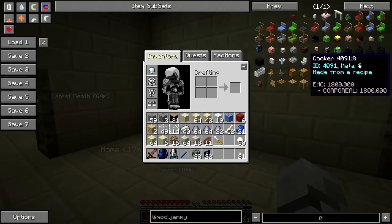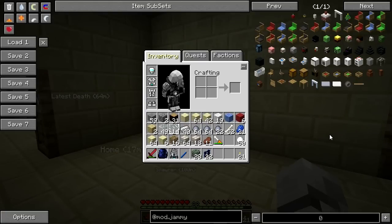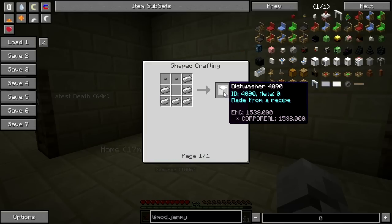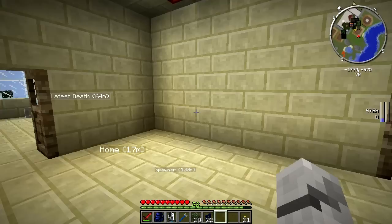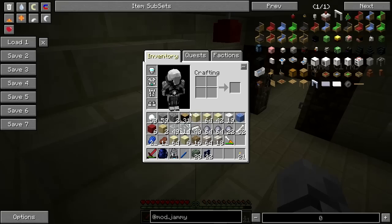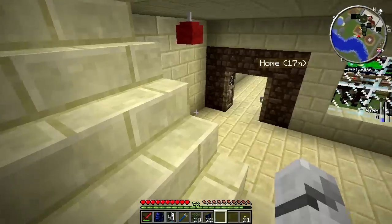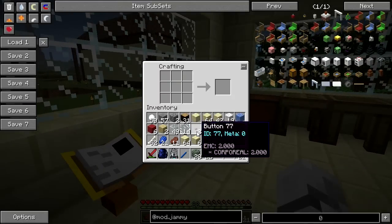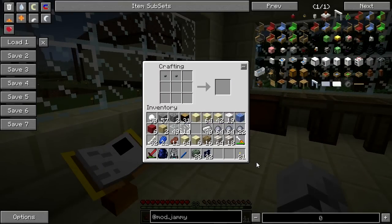So the washing machine is going to be needed, a cooker, maybe a trash can. Let's make a dishwasher first - we need two buttons, which we should be able to make straight away, and a bunch of iron. Button, button, and iron right there. We've got ourselves a dishwasher.